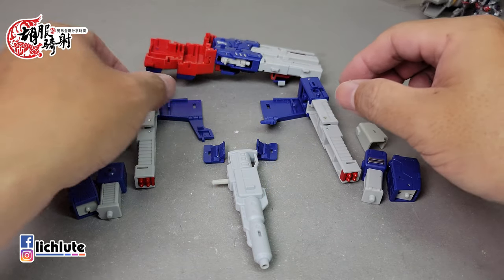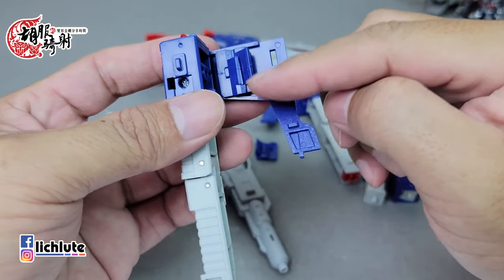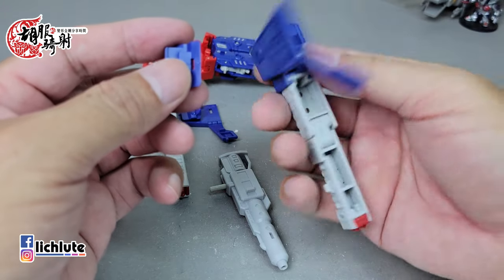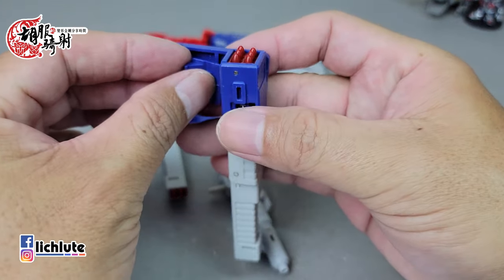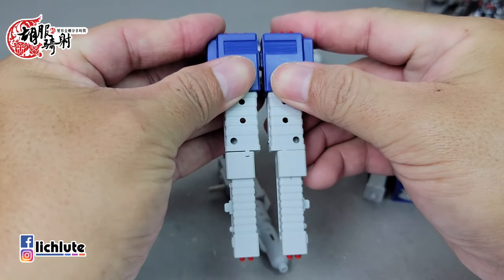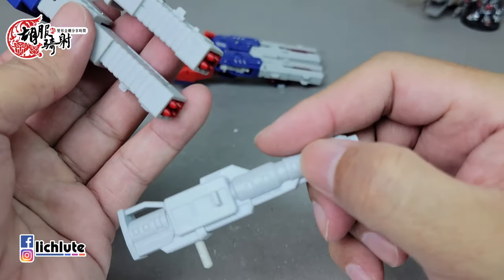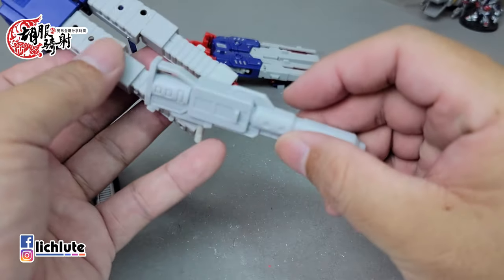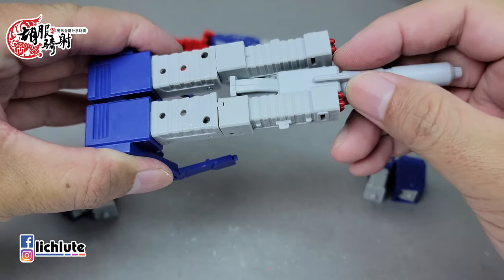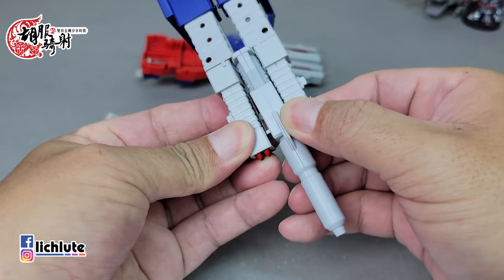接下来上半部的组合，按照说明书——印的不是很大可能看得不太清楚——首先把裙甲有倒钩的部分扣到这一块部件按下去。再来把两侧做一个简单的结合扣上，大枪的部分中间有凹槽对应到这个地方，把它扣上去，按住将它紧密结合在这里，扣上了。